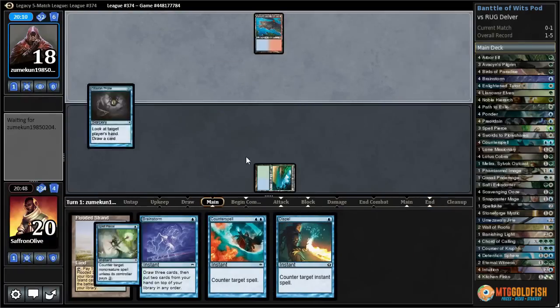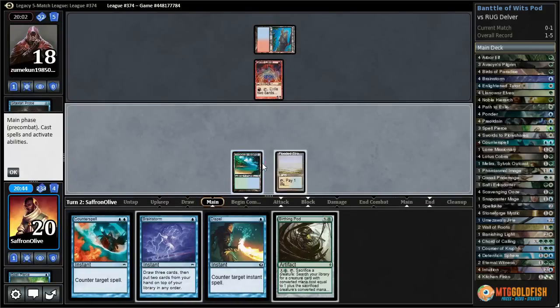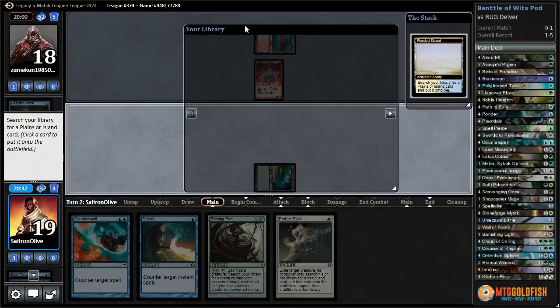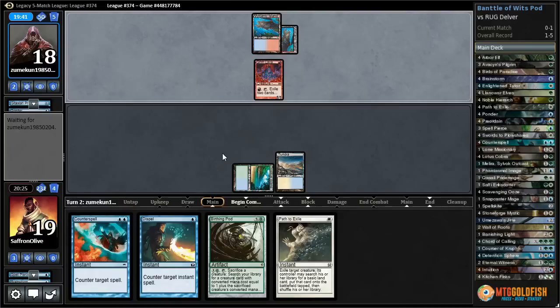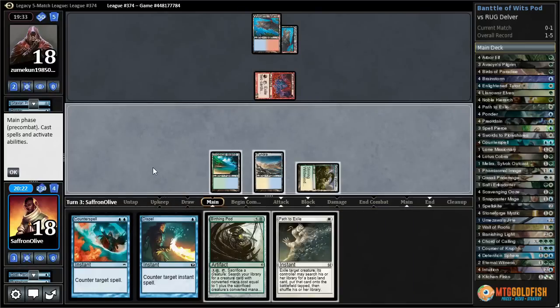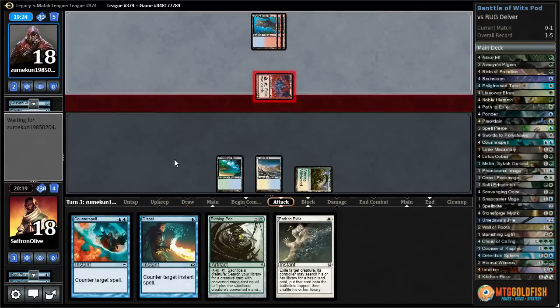The problem is we don't have a way to deal with a turn one Delver. Let's Spell Pierce the Probe — I don't really want our opponent to see our hand. Grim Lavamancer — Birthing Pod! Let's play our tap land, Brainstorm. Put back a Dispel and a Bring to Light, crack our Flooded Strand, get a Tundra, and pass the turn. Ponder for our opponent — we'd love to draw lands to get this Birthing Pod down and then some creatures.